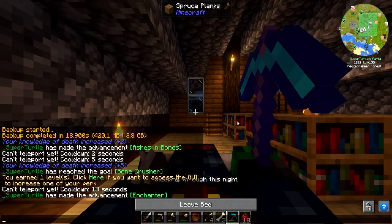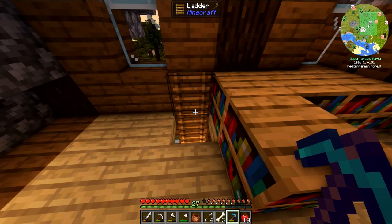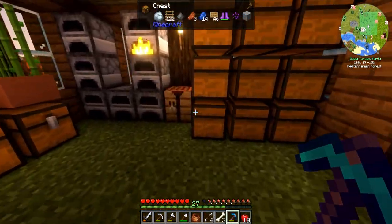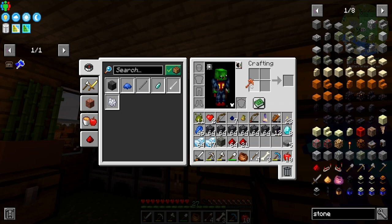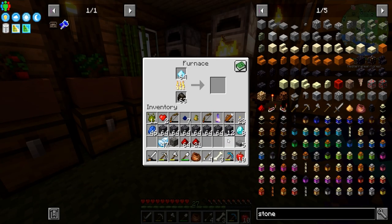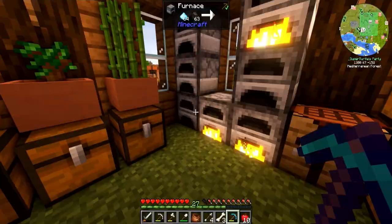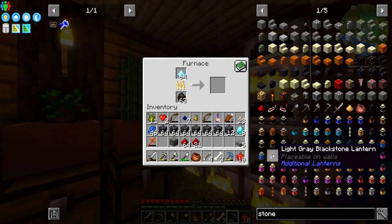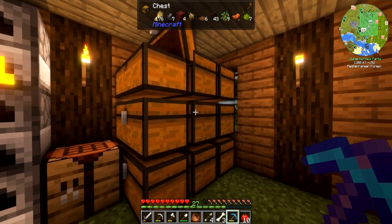We got Fortune, we got some more diamonds, we're doing well. Before we go — if we hit this with a hammer we can double it again. Shabink and shabonk! We've still got a little bit more that I'd like to process. Look at that, we got quite a bit of platinum going — and the platinum is gonna help us with our tools.